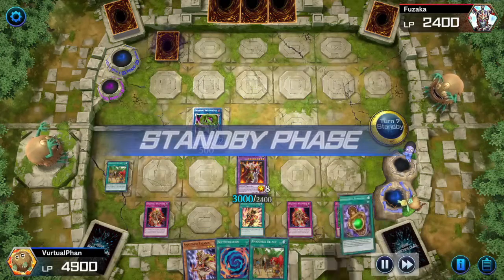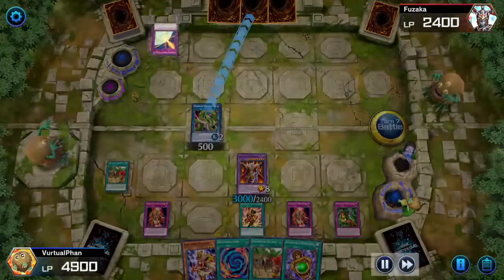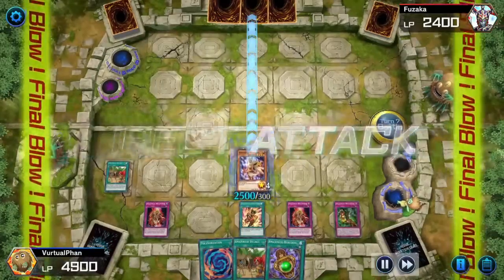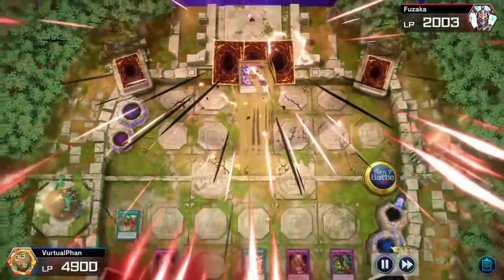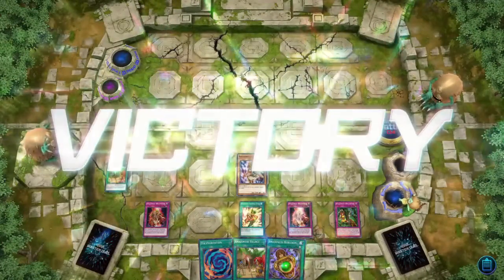It's my turn again. I draw and go straight into the battle phase. He activates another Mirror Force, but my trap allows me to Special Summon Anaconda during the battle phase. And I end the match with 25.